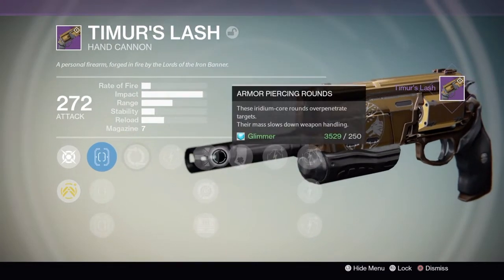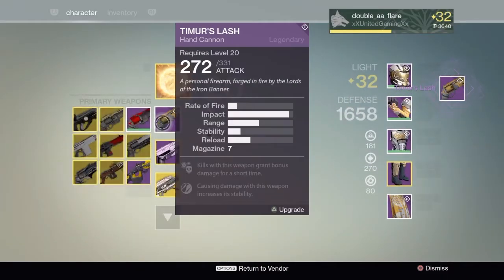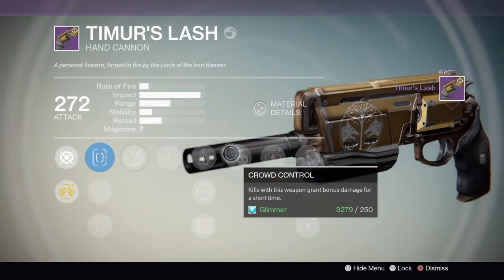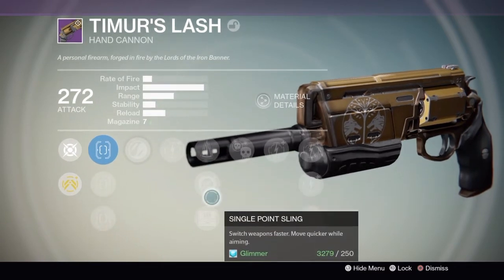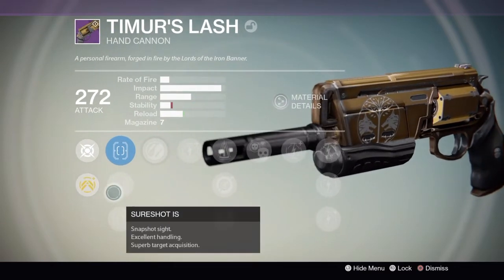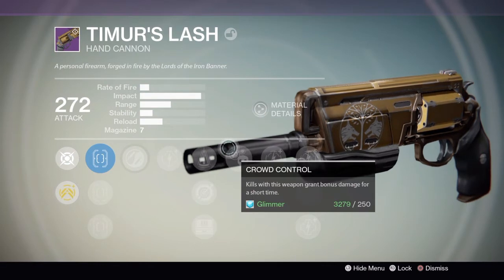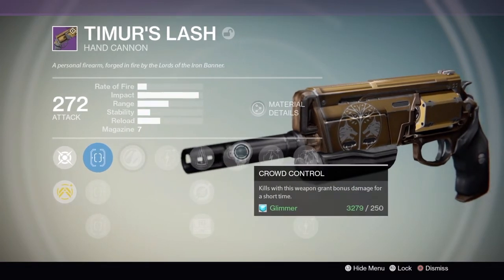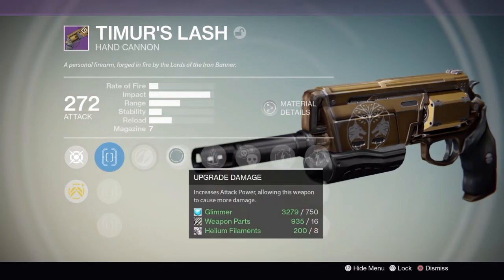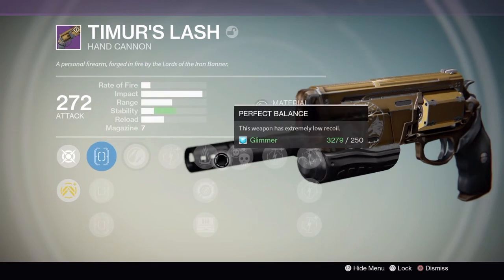This isn't that bad if I... Okay, I need Perfect Balance, though. See, that's a problem I had last time - I could not get Perfect Balance, it just would not drop. This isn't that bad, actually. This is actually a really good roll. I mean, I can always get an Ill Will and get Small Bore, Luck in the Chamber, Final Round. See, that's what you should probably get on the Timur's Lash you buy from Lord Saladin. But I'm gonna stick with this just so it's useful in PvE and PvP. So Field Scout and Perfect Balance - that's actually really good.